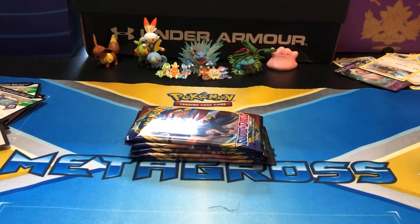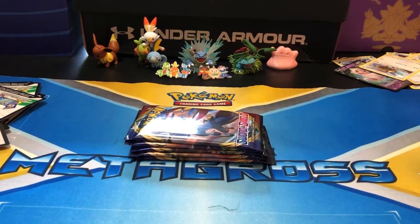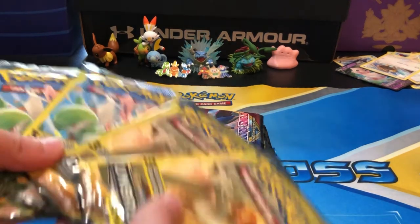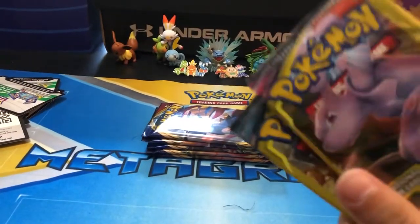Hey guys, SuperboyEV here. This is part 2 of the SuperboyEV 100 Pack Spectacular with Nate, who is going to be the one pretty much showing all the cards. Say hi, Nate. Hello. We're also watching the Giants game. We're going to start off with some Unbroken Bonds Dollar Tree packs and one Unified Minds.